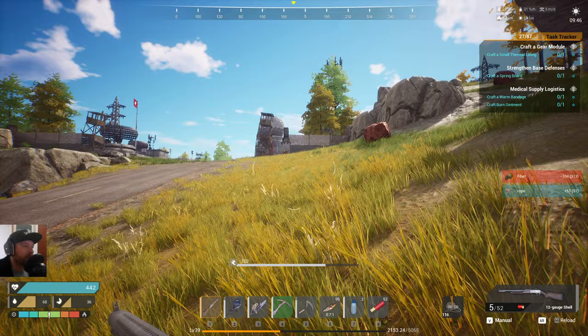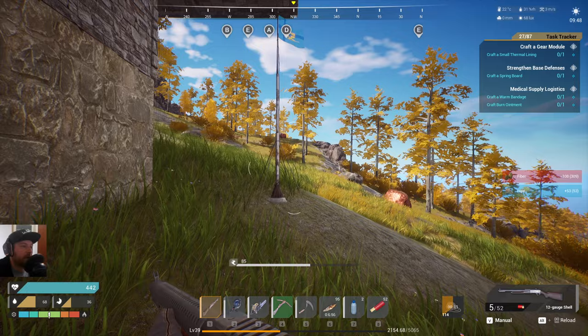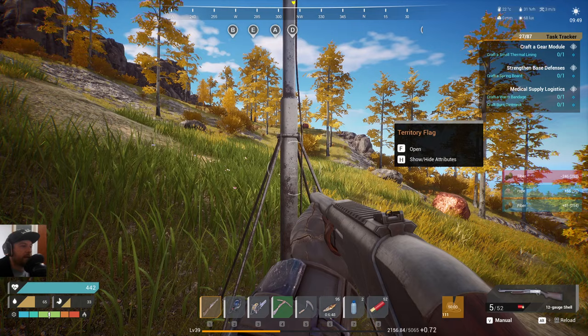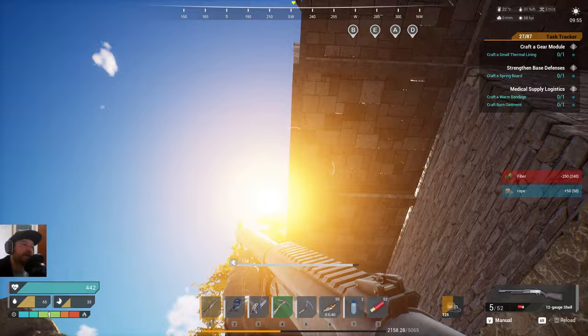Over here there's a big enemy base. What you can do is build a tower here. You can build multiple territory flags, claim an area, dump in your stuff, and it will just constantly repair itself. I've built a little tower and put some of those ballistas I mentioned at the top.